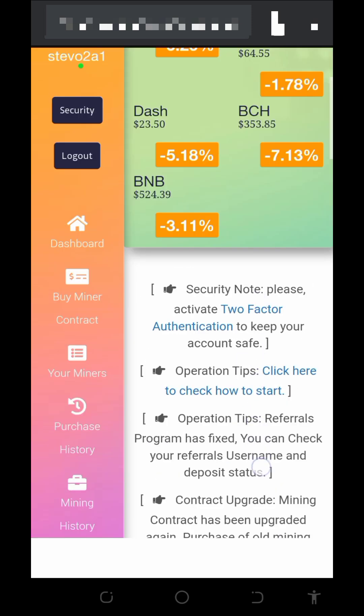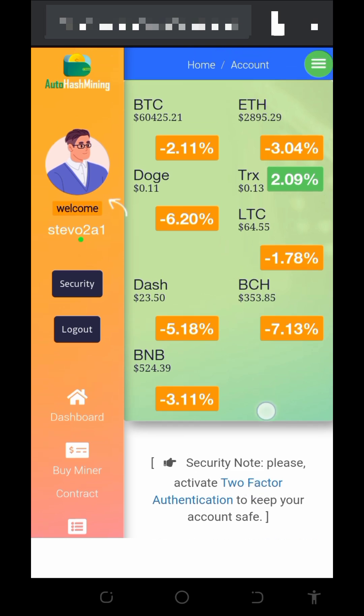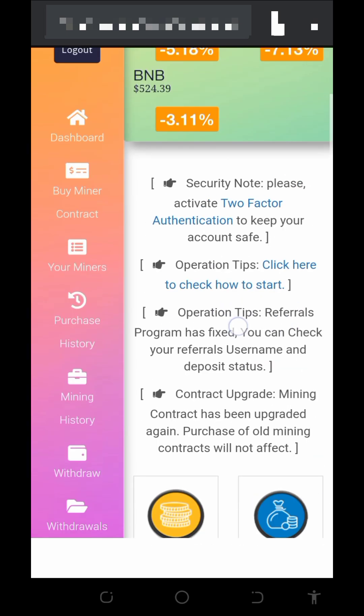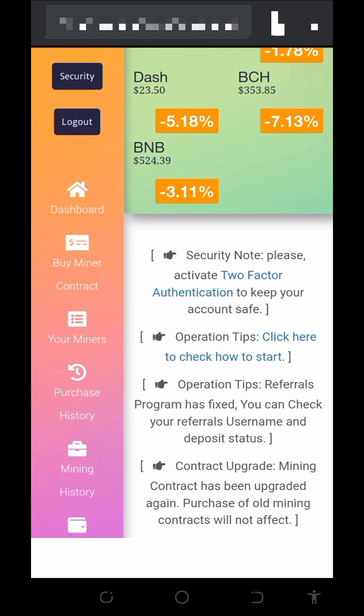To join the platform, tap on the link in the description below — it'll take you to the registration page of the website. Just create an account and log in, and once you log in it will start mining for you. All you need to do is mine for free and then place your withdrawal.